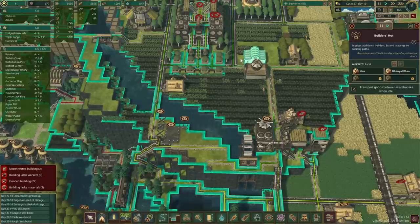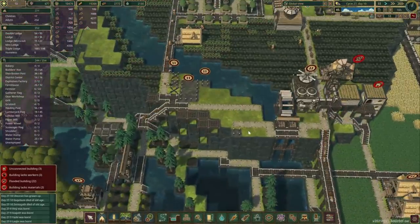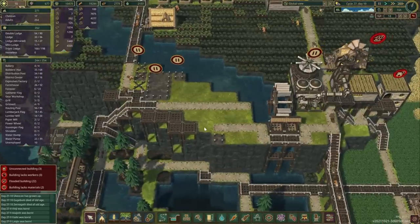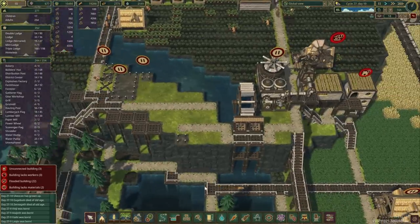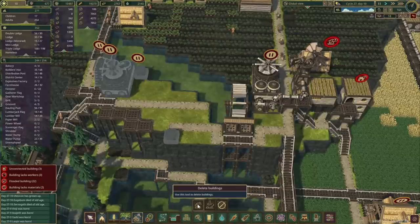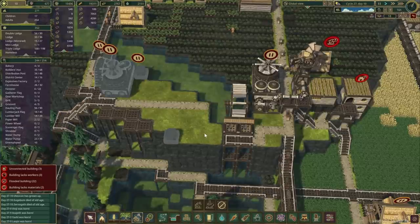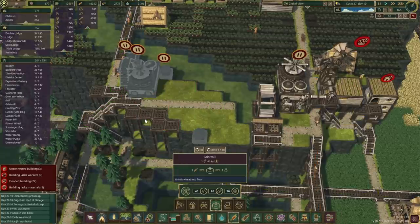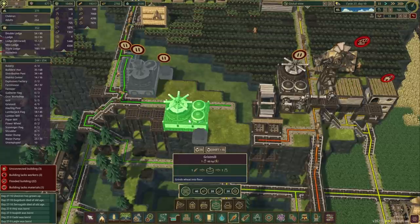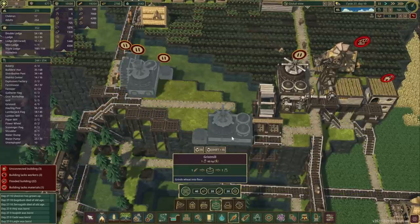We've got a couple of builders in there — Daniel and Kina. We'll go on speed one, and crisp mills shall go here. I just need to remove a couple of these roads, and then if we grab the crisp mill I think we could do one, two, and three like so.